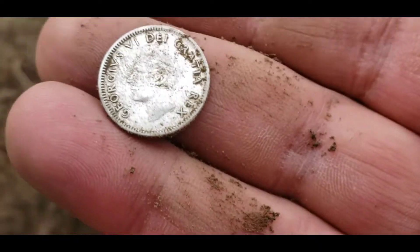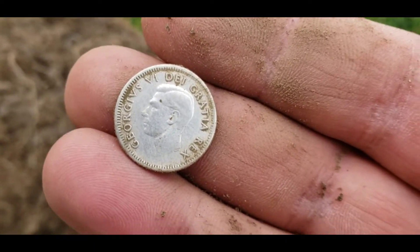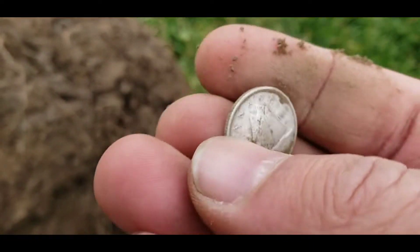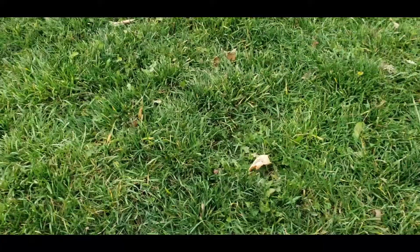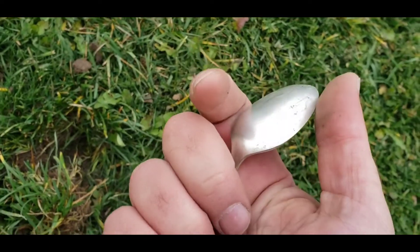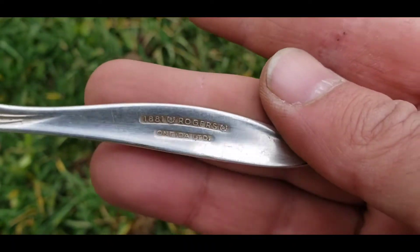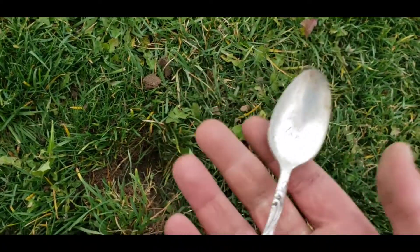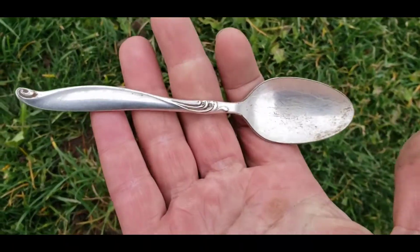Very happy with the results today and it's still pretty early. I started at seven and it's about nine-ten, so about two hours, and three silvers. Could have good numbers if we keep going. Just under the surface I pulled out a spoon - looks silvery, but I don't think so because it was only ringing 17-18. 1881 Rogers Oneida Limited - not stamped sterling or anything, probably plated. Pretty nice spoon though.